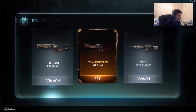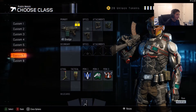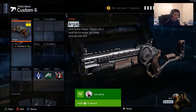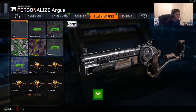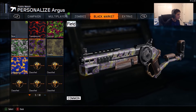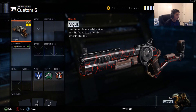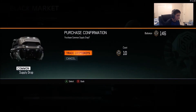Look at that — we got an epic! Let's go, that looks sick. I actually use the Argus like for fun a lot. Let's go look at it. Oh, it looks beast — it has like all reddish going through it. Okay, I'm gonna keep that on, it looks sick. Go for another one man, we got like 11 more to go.